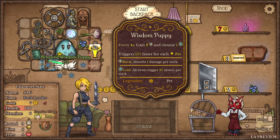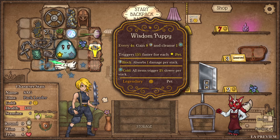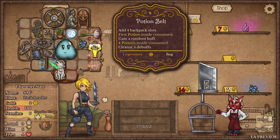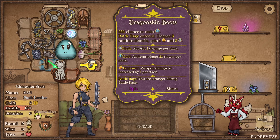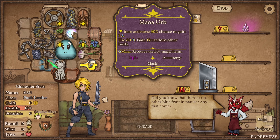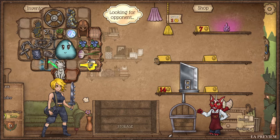Wait, I can power up the wolves! Every four seconds gain eight armor, cleanse one frost, triggers 15% faster per pet - so it's basically just gain hella armor. Ancient wisdom puppy! This still works - beautiful. I guess I'll take this other blueberry, right?